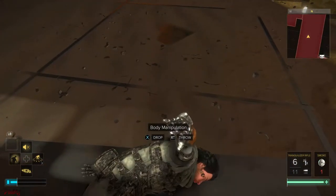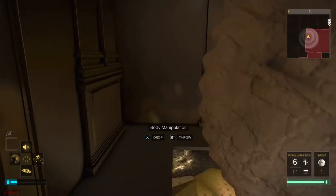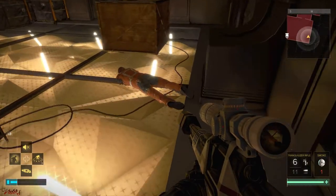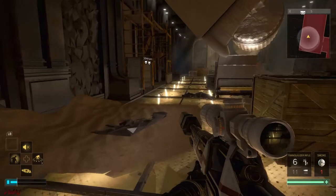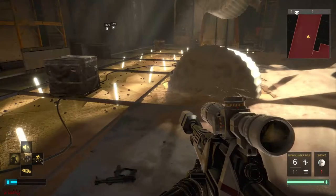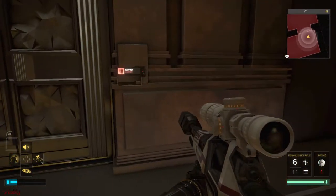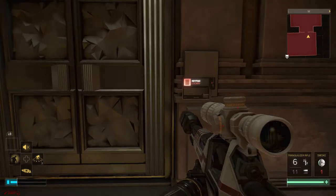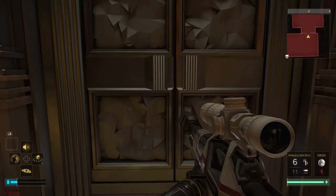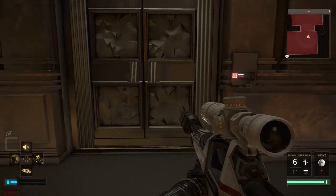As usual, we are gonna pick up the body and drag it back there. Don't forget to pick up some easy credits from these bodies. Finally, we arrive at the final stage of the Dubai mission. Don't forget that to do it properly in stealth pacifist, we still need to do this last part without getting detected and without killing anyone.